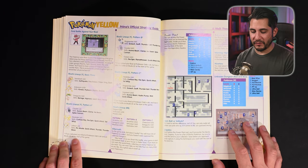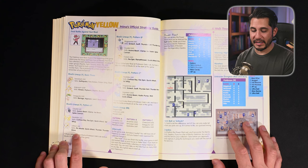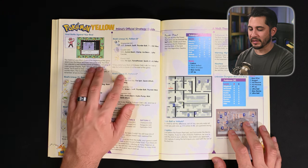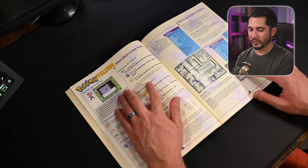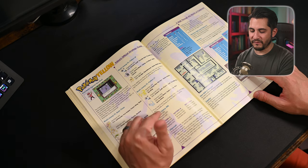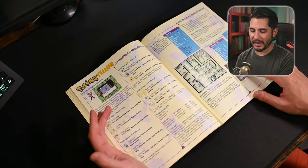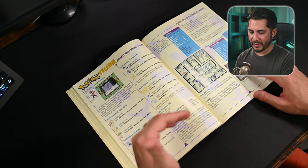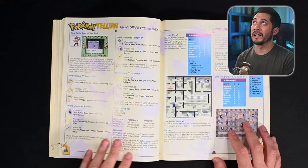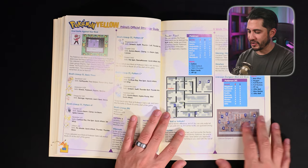Gary's team is determined by how well you did against him throughout the game. Pattern A with Jolteon: if you defeated your rival at Oak's lab and on Route 22 at the start, he has Jolteon — the hardest of the Eeveelutions. If you defeated him at Oak's lab but lost at Route 22, he has Vaporeon, Cloyster, and Magnemite. If you lost to your rival at Oak's lab and at Route 22, he has Vaporeon, Magnemite, and Ninetales. I'm glad they included Red and Blue information in this strategy guide as well.